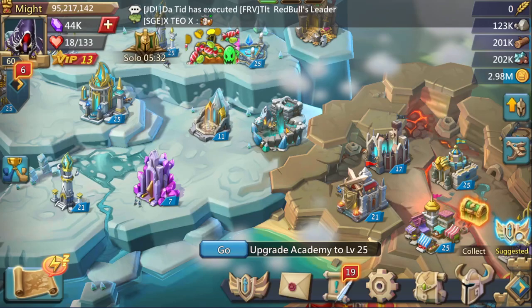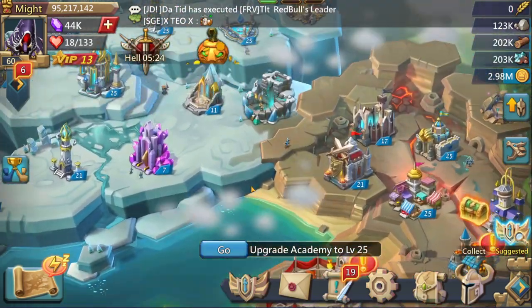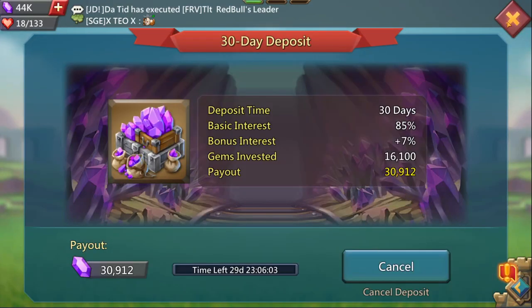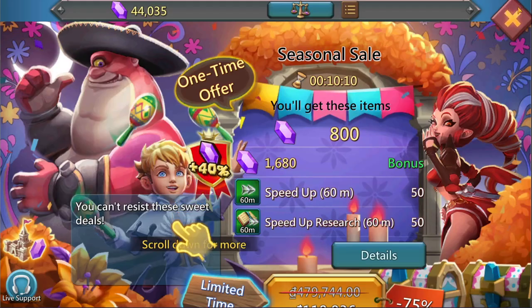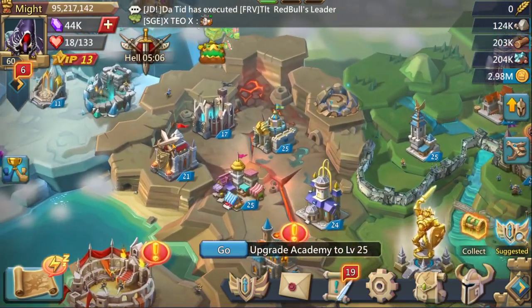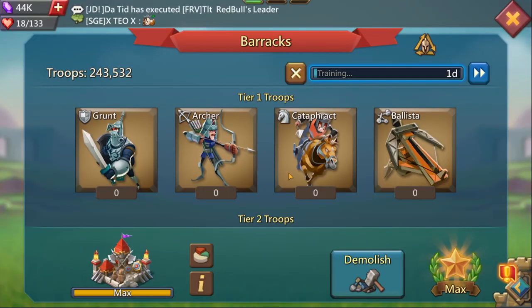Once you've upgraded these two buildings here, and also this one, for these three buildings you will have tier 4 troops. That should take probably a few hundred thousand gems. You have 44,000 gems plus, when the giveaway ends, you will also have these 30k gems, so you have 74,000 gems, plus the ability to buy this 200,000 gems here, giving you 277,000 gems, which will put you very very close to maxing out these buildings and having T4 troops.